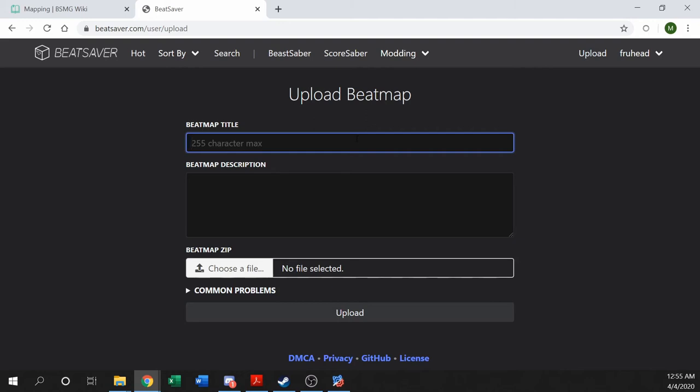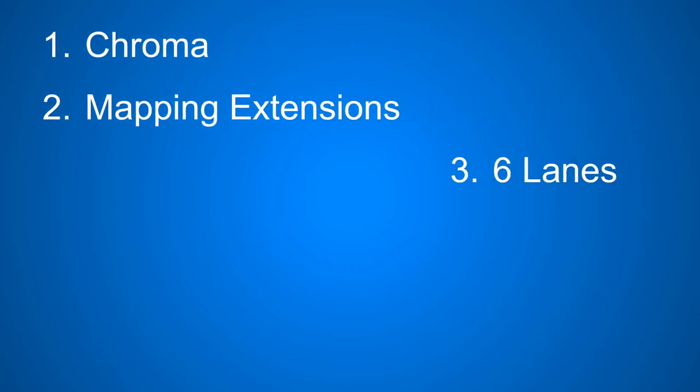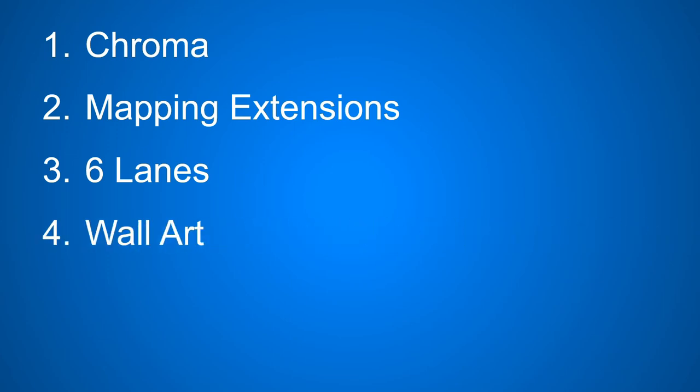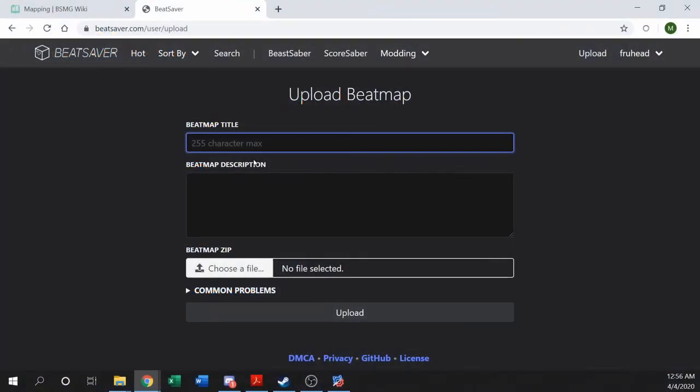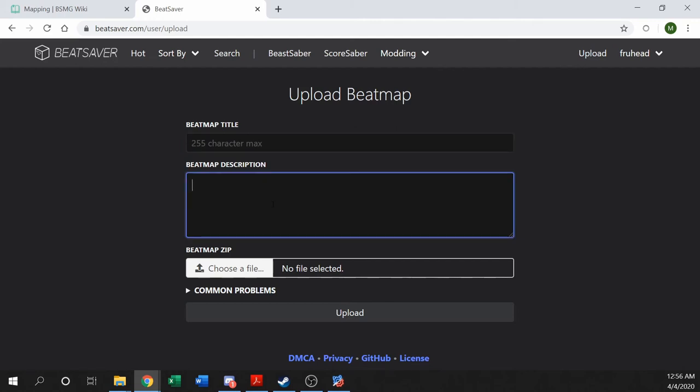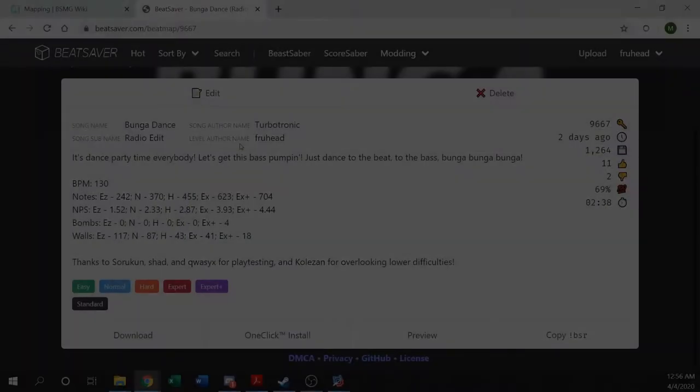First, make sure you have an account on BeatSaver. Head over to the site, click create an account, fill out their form, verify via email, and your account is created. Once signed in, you'll have an upload button at the top. Clicking upload brings you to a page where you fill in all the information for your map. The first thing is your beatmap title — the song name and artist. You can also include tags like whether it's a Chroma map, a mapping extension map, how many lanes, whether it has funky walls, is it a one saber map or a Darth Maul map. There's a 255 character limit on the title, so don't add too much.